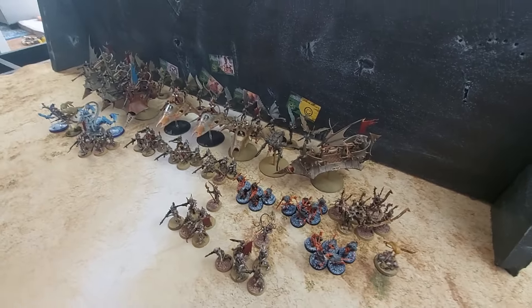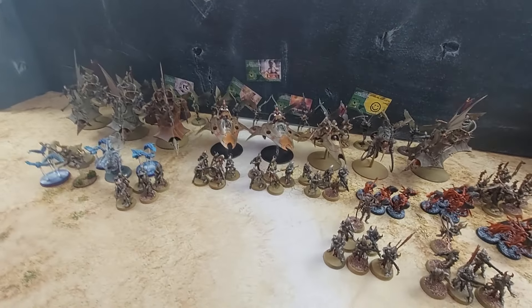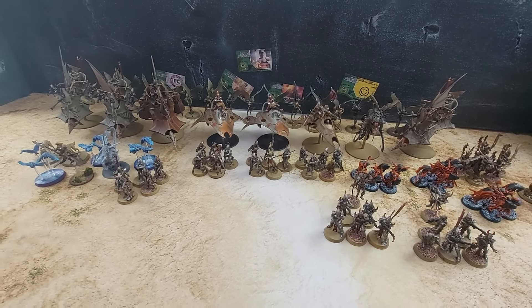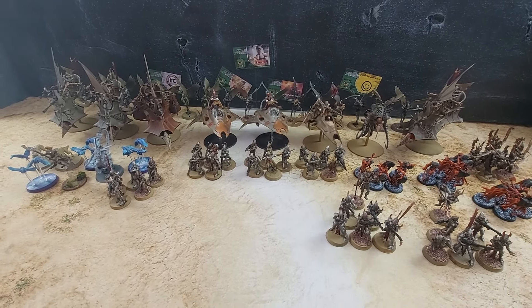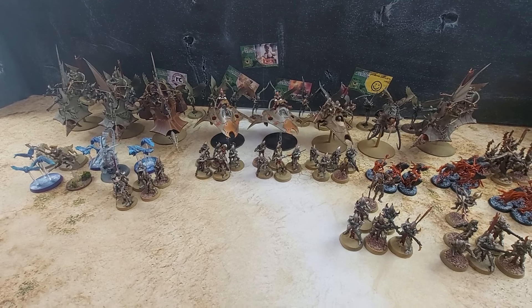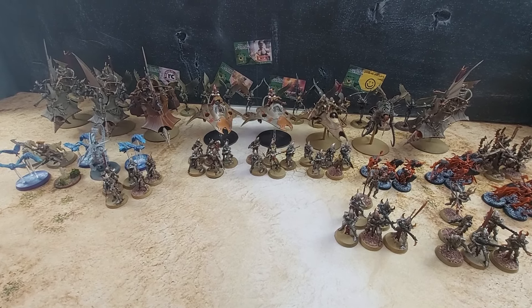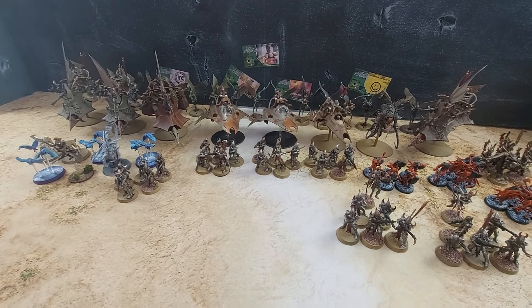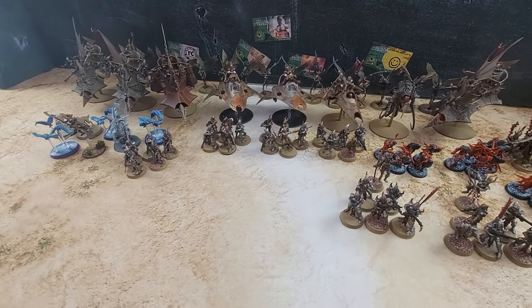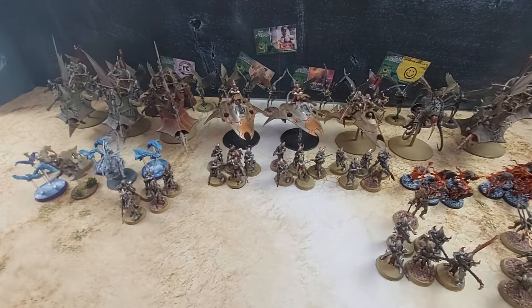All right, let's take a look at the Drukhari list. Jake, a couple of changes with Drukhari — does it affect what you're bringing today? Yeah, we're using the new Sky Splinter detachment. It gives our units Lance when they get out of a transport that turn and are in melee. Shooting units ignore cover when they get out of transports on the turn they disembark. Also army-wide, an additional minus one to AP in melee when a unit is empowered.